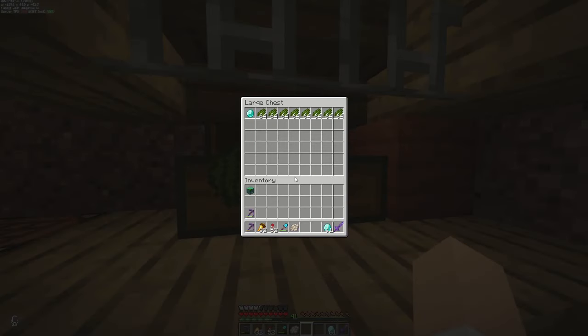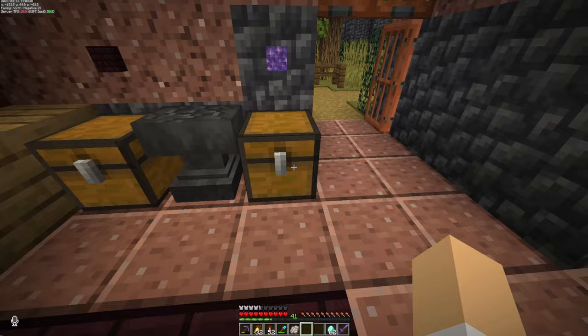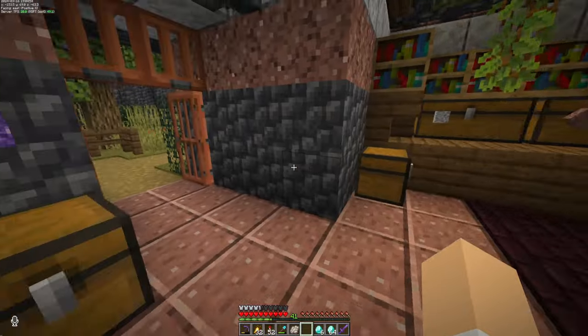Two stacks, one diamond. I used them to finish off what Neet was doing with the bridge. Oh — one stack, two diamonds, anybody? Oh my word. A stack of six. Okay, we're going to continue this. We're going to head over to the terracotta shop now.